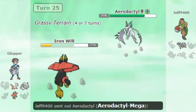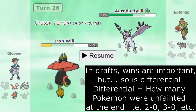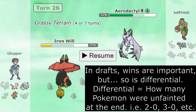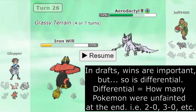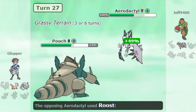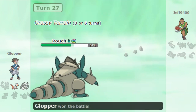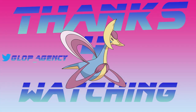I could have gone straight to Aggron but I was playing cautiously like a ladder game — didn't want any silly mistakes. I sacrifice Tapu Bulu and get Aggron in freely. With Aggron's Heavy Slam there's essentially no way Aerodactyl survives, and that's the game. Good games to Jeff — that's a win in the books for me. I still have two more matches to play in this pool, so I'll be covering those when they come out. See you in the next video!